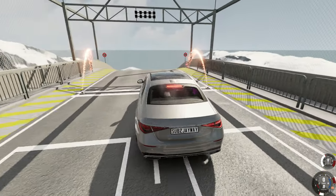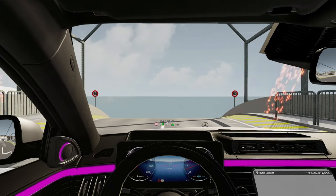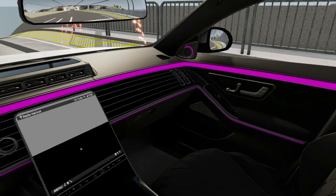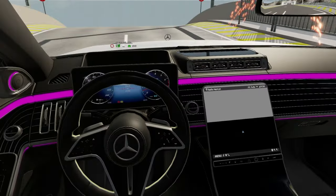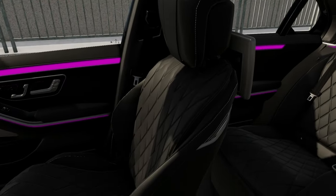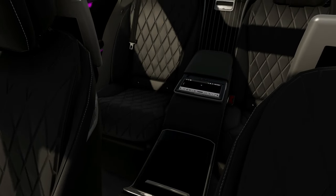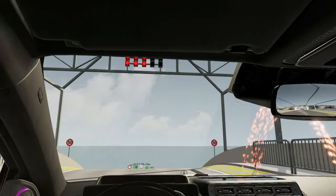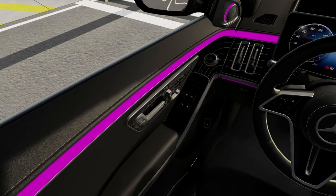Here we go - the Mercedes. Check the interior on this one. LEDs - I don't know why they're purple. Pink? Magenta? I'm colorblind. I like the touch screen - attention to detail. The fine leather, touch screen in the back. This thing is nice too. These people put so much time into these mods - it's insane.